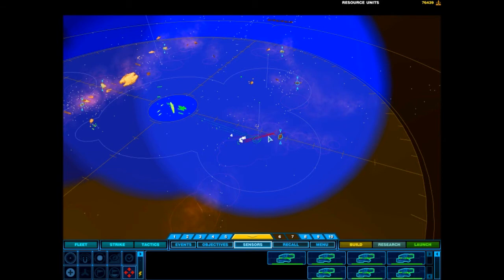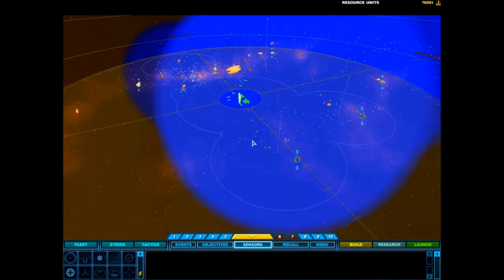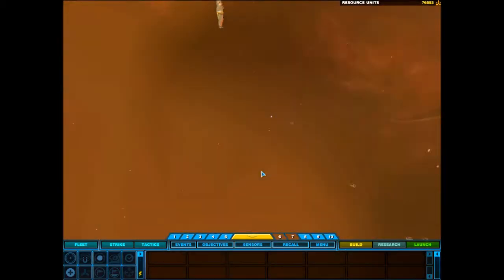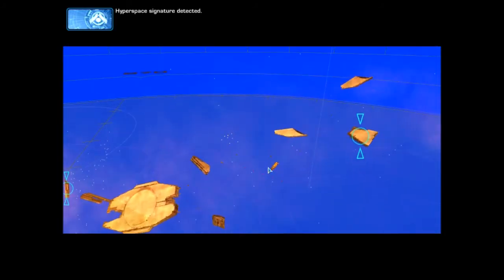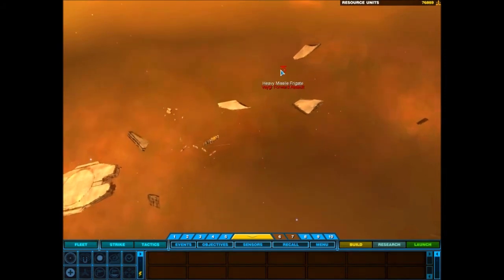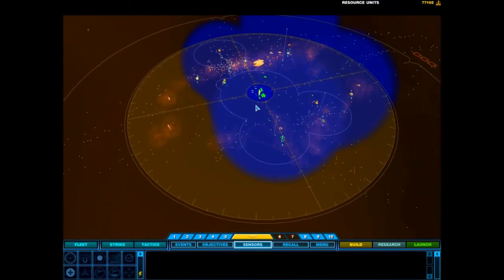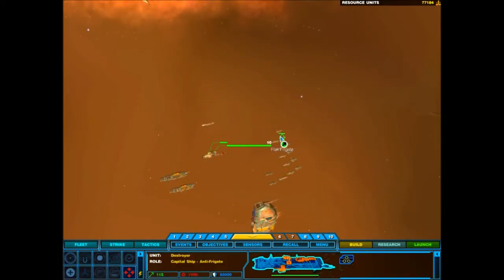Research complete. New frigates available for construction. Ship under attack. Alert — hyperspace signature detected. Elite VEGAR forces are using shielded carriers to penetrate the radiation. No problem. This is a cakewalk.